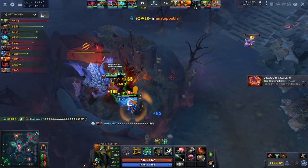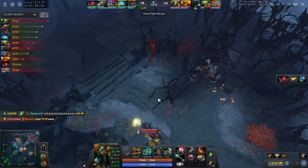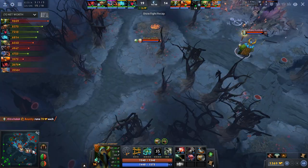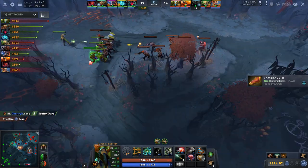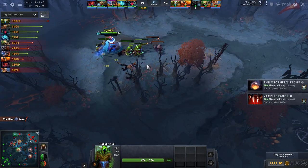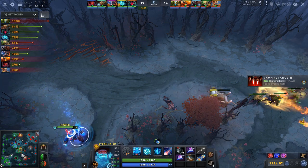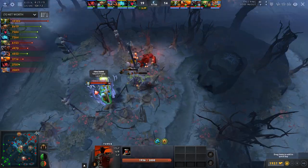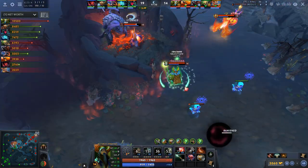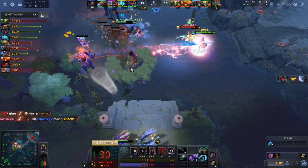Ursa wants to Roshan again but gets found and killed — an overall miserable situation. So what do you do as Nature's Prophet? You're already pushing into the bottom lane. You'd like to push the top lane but you've just seen the enemy near there — there was a Storm there — so it was much safer not to go for that top lane; instead just farm the jungle. Ursa still wants Rosh, so Nature's Prophet joins in. A teamfight breaks out. What you want to do in a teamfight is stay on the outskirts and hit the weaker heroes. He hits the Shadow Demon and gets a kill.